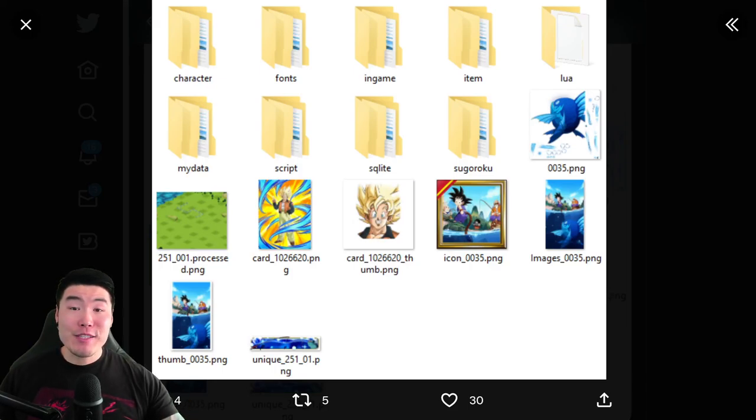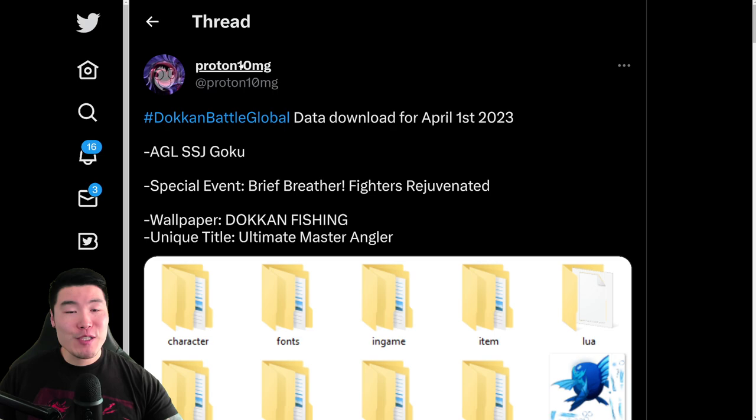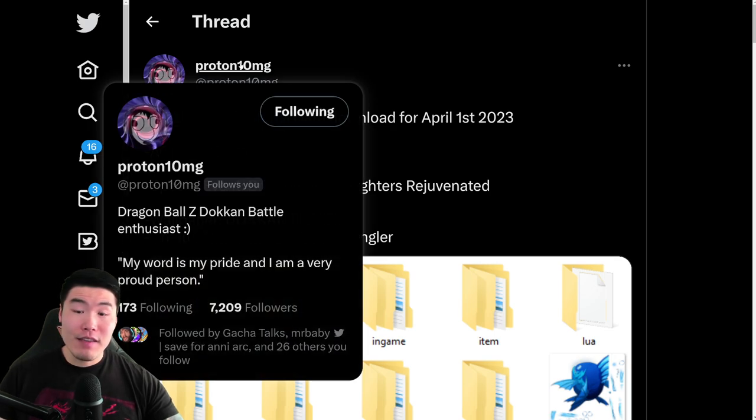Alright, what's going on guys, welcome back to another Dokkan Battle video. Today we are going to be checking out the contents of Global's latest data download for April 1st, 2023, also known as April Fool's Day. Before we get into it, I want to give a shout out to my boy Proton 10mg on Twitter for posting all the assets — if you guys aren't already following him, definitely go ahead and do so.